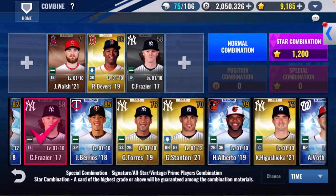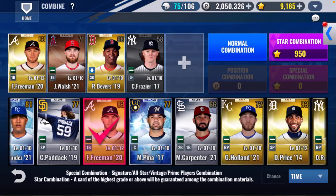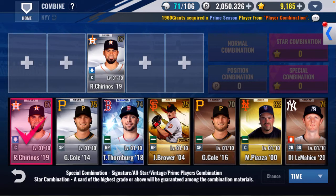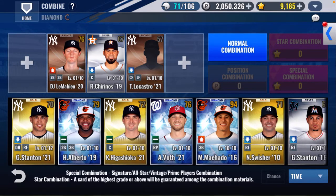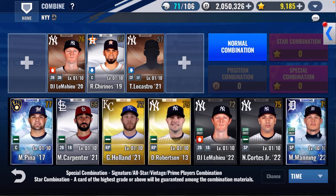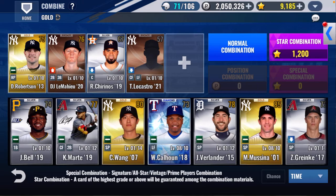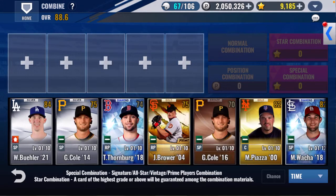Clint Frazier — is there anybody else I can throw in here? Freddie Freeman, David Price, whatever this guy's name is. One more — La Mahu, Lacastro. I won't do any of my sigs. I'll do Robertson, but Holland — I'm going to hold on to him. Shohei, Wong, Verlander — nope, nope, nope. And it gives me Bueller — Ferris Bueller. That knocked pretty much my team in half.